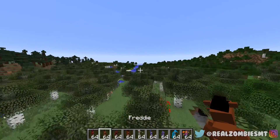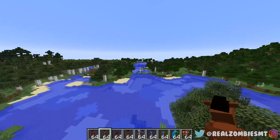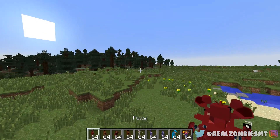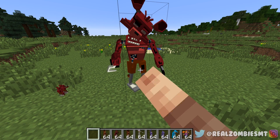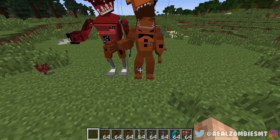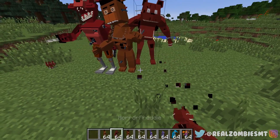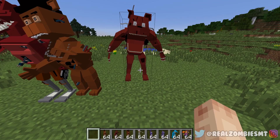Along with the mobs, they apparently also have statues which I can place down. These are like the regular models but they don't kill you and you can change their pose. Here's the Foxy statue — I like this pose. Now Freddy — oh, that's a cool pose. Let's try Horror Freddy — I don't really like his normal pose so let me give him a different one. That one's scary.